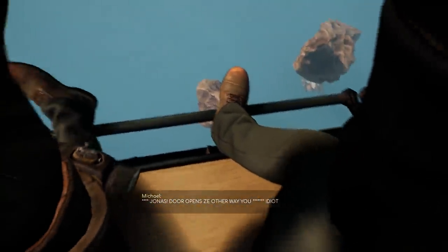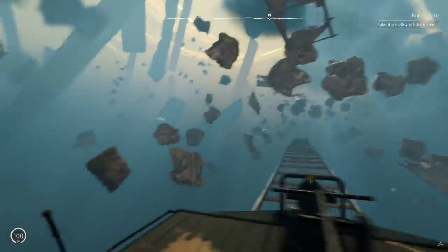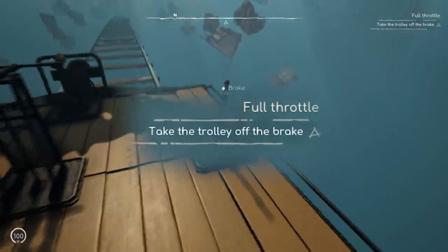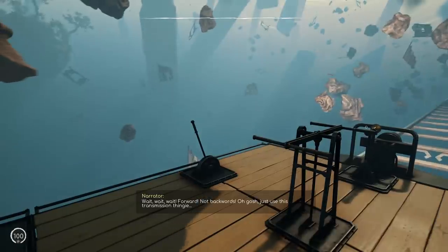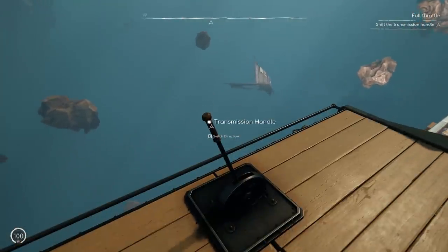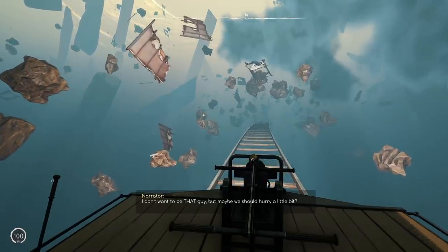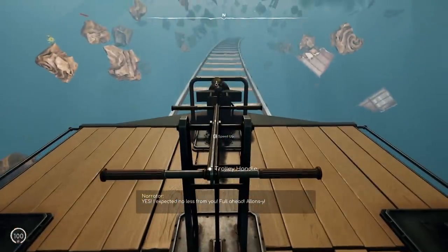Thanks to the developers for sending me a key to this game. So far it looks really beautiful. There's some sort of flying fish — I guess that would be a bird, but we're in this weird dimension so I'm not sure exactly what it is. We need to take the trolley off the brake. So the journey into the in-between begins. We gotta go forward, not backwards. We got to speed up the trolley with the trolley handle — like olden times. Full ahead, we're gaining some speed.